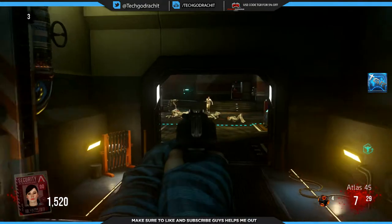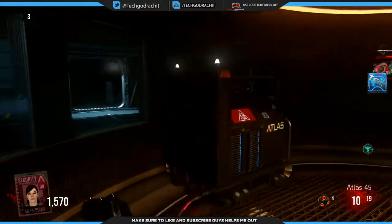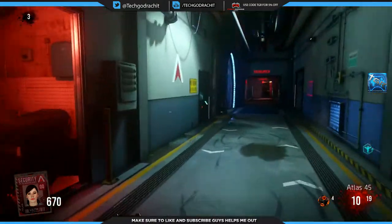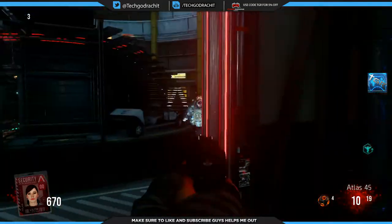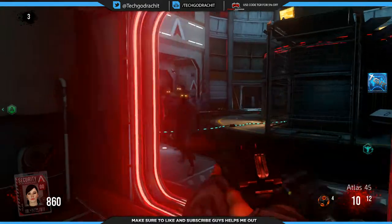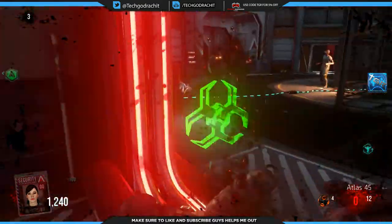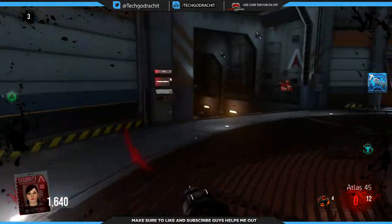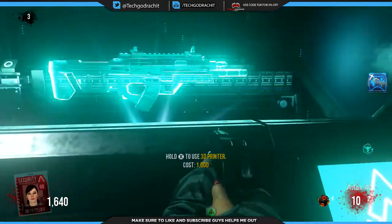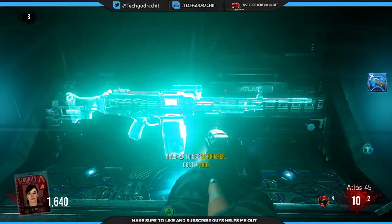We're going to turn on the power here just in case we need it. The mystery box is right here — we need some more points. DNA bomb, clear them all off. We have enough points, so let's go pick a weapon up for ourselves.